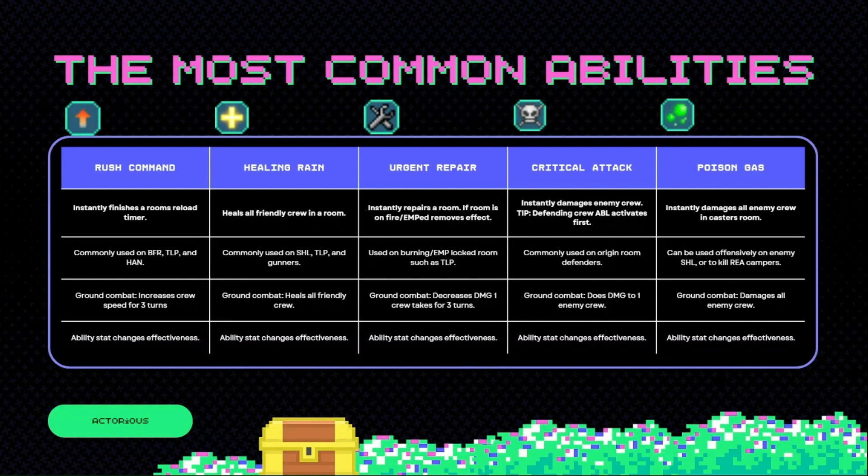Ability number one: Rush Command. If you've gotten the ability star of the crew up to 100, it instantly finishes a room's reload timer. However, if you haven't, it only speeds up the room's reload by 100%. It's commonly used on rooms that take a long time to reload, or where you want them to reload super quickly, such as the VFR, TLP, or the hangar. In ground combat, it increases crew speed for three turns.